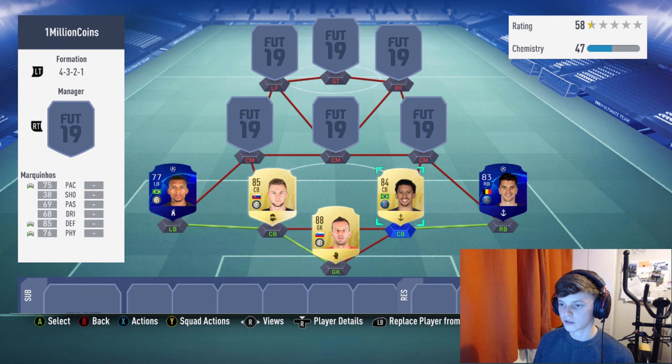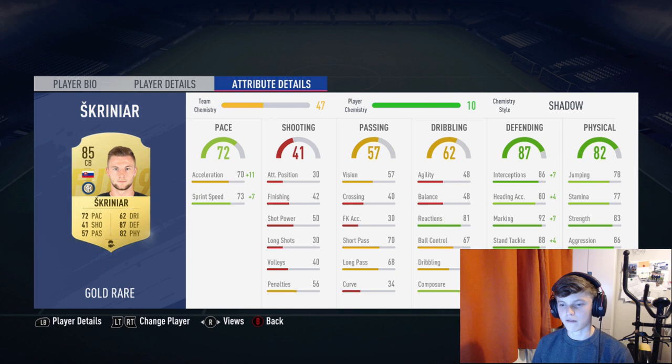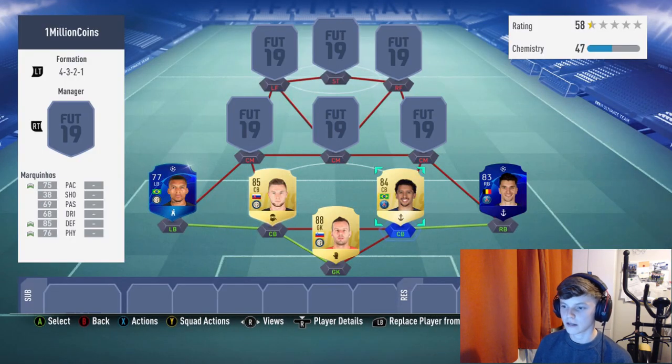Onto the center backs, both normal cards: Skreinart and Marquinhos. Marquinhos links to Mounier, and Skreinart links with the Inter Milan trio. I was looking at center backs — I considered Miranda but wanted to try something different. Skreinart has 87 defending and 82 physical, six foot two, medium-high work rates — you definitely need high defensive on your center backs. Shadow on him, 72 pace bumps up to 81 acceleration and 80 sprint speed, which is very nice for a center back.